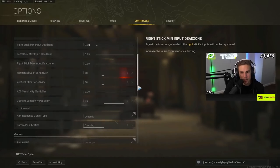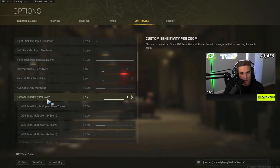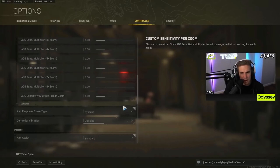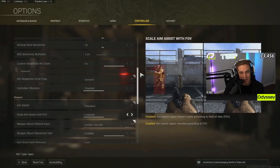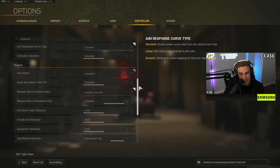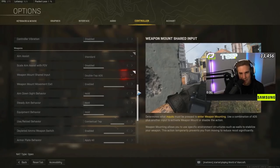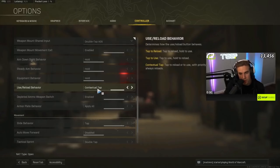Lately I've been playing on 10/10 sensitivity — I mess around with this when I get bored. ADS sensitivity multiplier I leave at 1. Caldera also has custom sensitivity per zoom, which I haven't messed with too much but might in the future. Aim response curve type: Dynamic — I like the acceleration when spinning around. Aim assist: Standard. Scale aim assist with FOV: disabled.